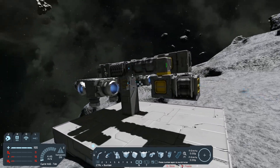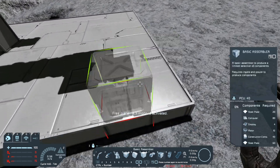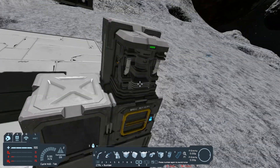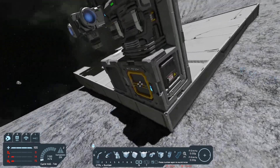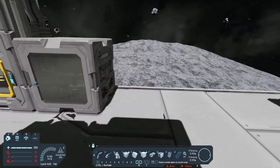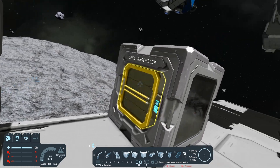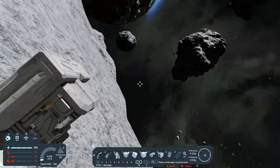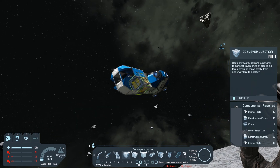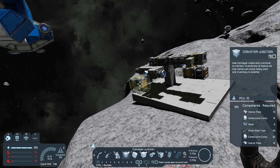So the first thing we want to do is we want to upgrade this to tier 2 production, which is the basic assembler and basic refinery. Now when it comes to the basic refinery, it only has two access points — one on this side and one on the other. The assembler only has one access point. I've done this before so I know exactly where I want to put it. It's up to you where you want to put these things, but it's a lot more efficient if you go ahead and put it on the ship instead of trying to build yourself a stationary station.